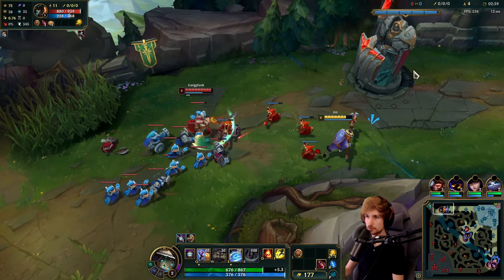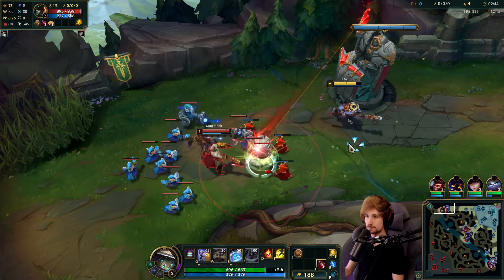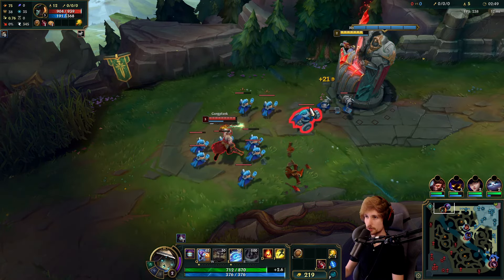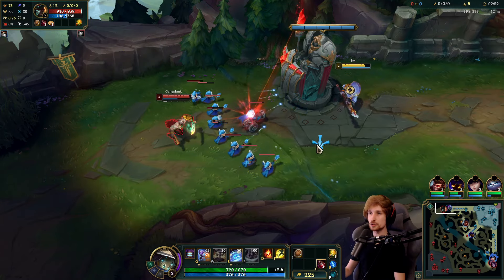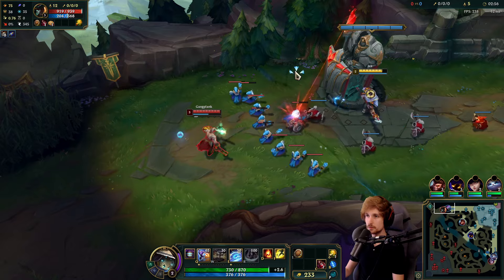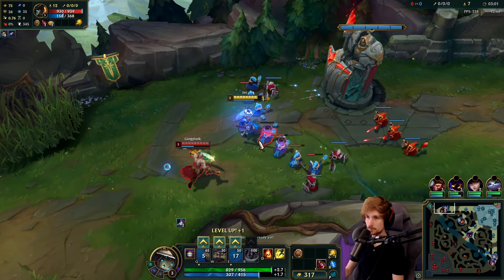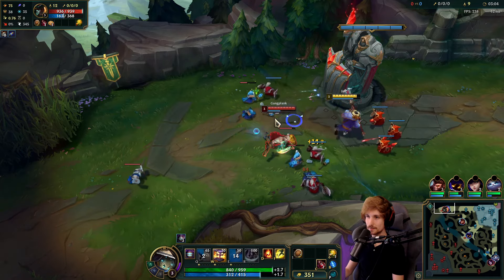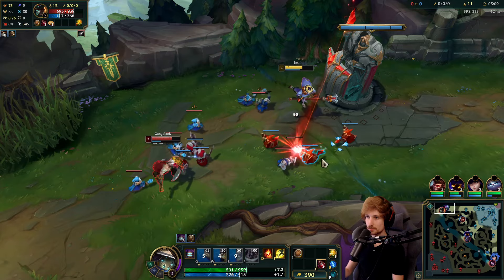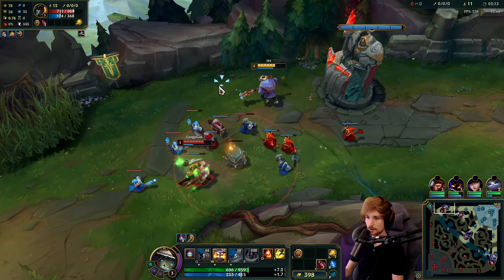I can't last-hit that one because otherwise he hits another Q on me. I need my Counter Strike to be ready at a very specific time. If I use Counter Strike right now it's going to go on a big cooldown and there's nothing I can do. I'm moving forward so I don't mess up the wave. It's a decent trade — remember I heal back with my setup so it's not entirely bad.